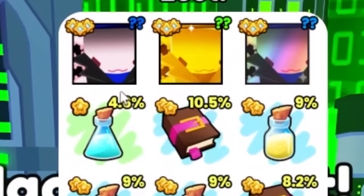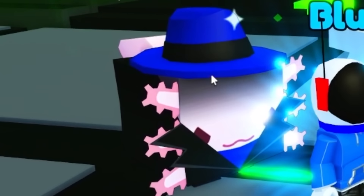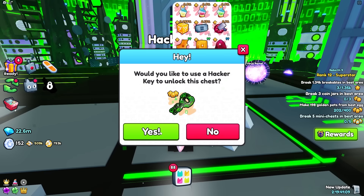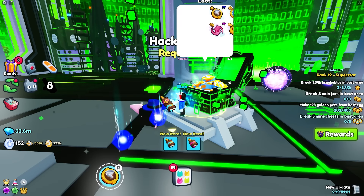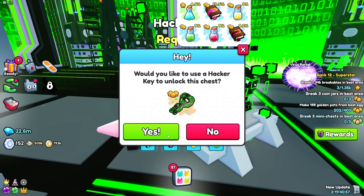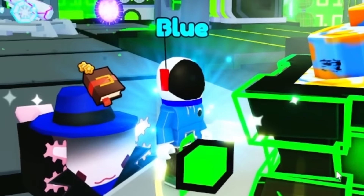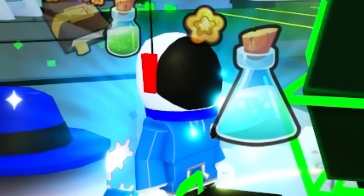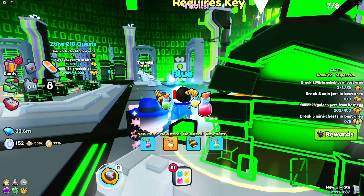I'm heading over to the hacker area now, and hopefully we get something there. I want this mischievous-looking axoaddle — we already got one, but we need more friends. I want more fedora-wearing axoaddles. I feel like I'm going to be here for a while pressing this because it only takes one key at a time and I have 2,000 of them. I'll leave this auto-running for a while and hopefully get a ton of hacker axoaddles.